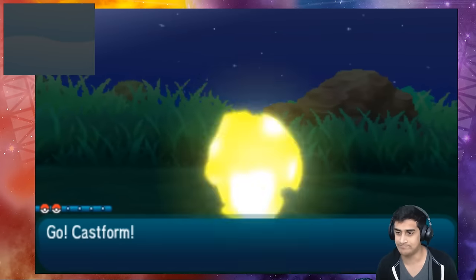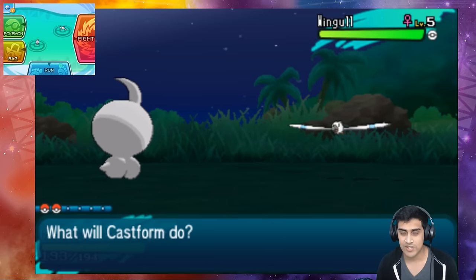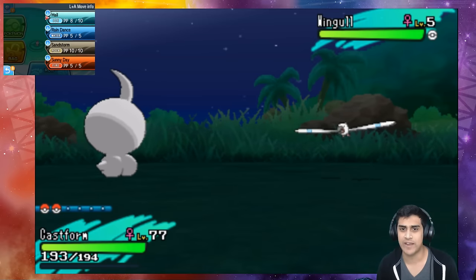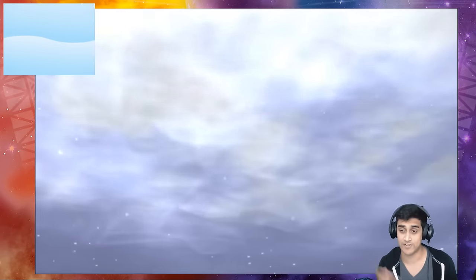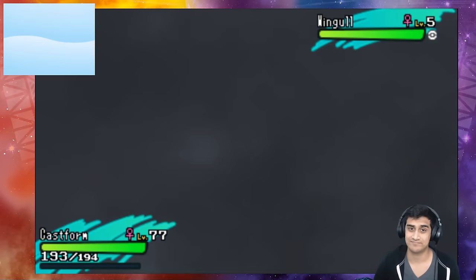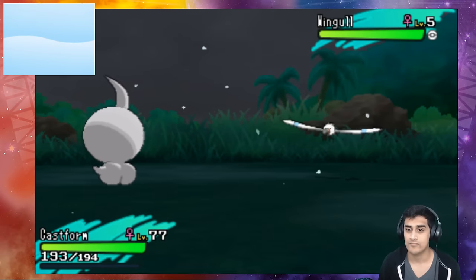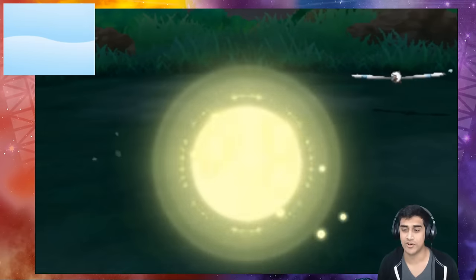There is our Wingull that first shows up. So I think what we're first gonna do is we're gonna make it hail. We're gonna test out the hail weather effect first and then we're gonna use our Weather Ball afterwards. And of course Castform is then going to change.